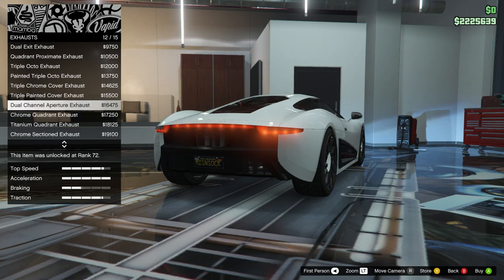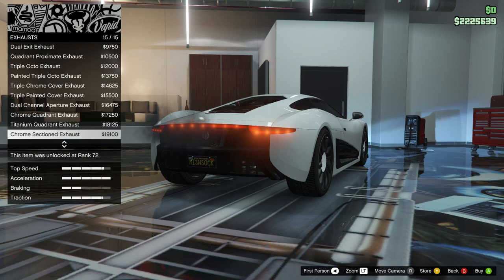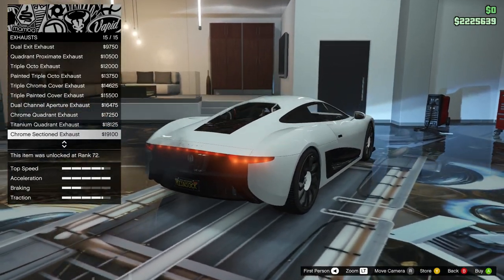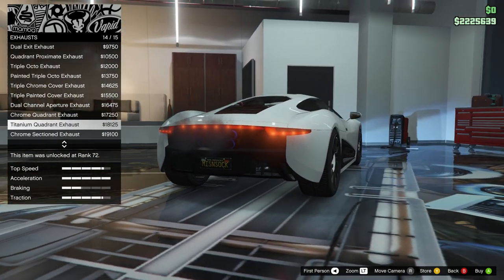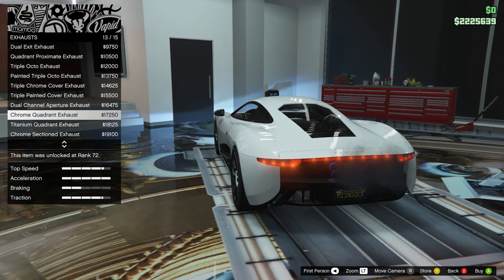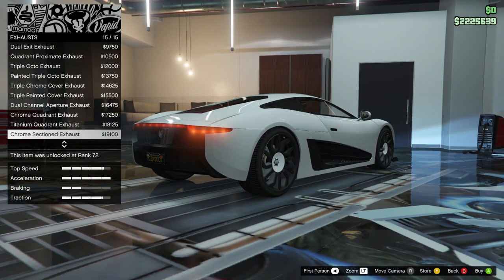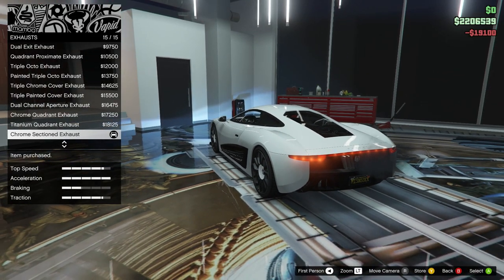I'm definitely going to go with that emblem — now the question is chrome, titanium, or chrome sectioned. Chrome sectioned does go with our fins at the back and matches the diffuser below it — it's a little bit race. I do like that. The chrome goes, but I think in the end the chrome sectioned just matches the choices I've made a little bit better.